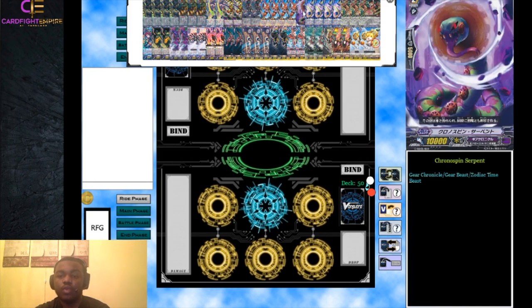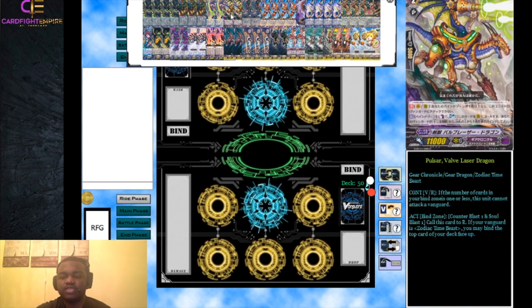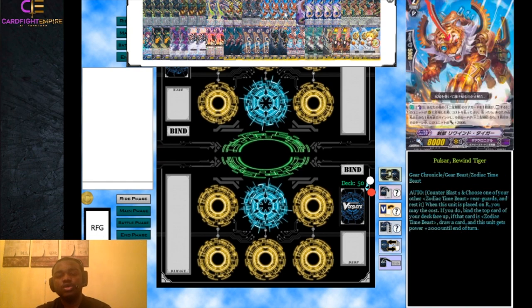We run one Chrono Spin Serpent, the 10k vanilla Zodiac Time Beast for Gear Chronicle. We only run one because we have Valve Laser Dragon as a higher base power ride, so we don't need multiple 10k vanillas. We run one because it makes good numbers with the other cards, and it's also just a one-of Zodiac Time Beast that if we happen to bind it, it will help our Demiurg stack.